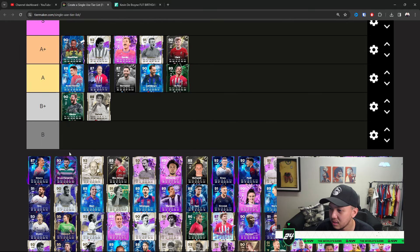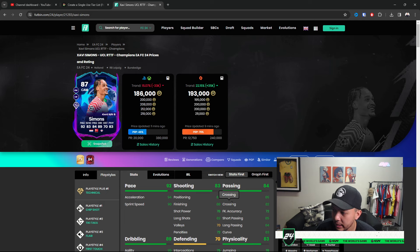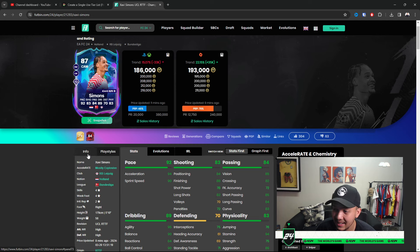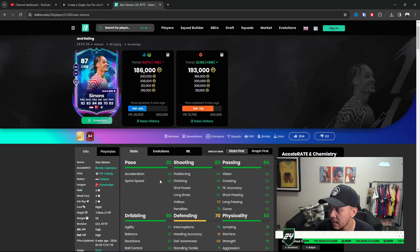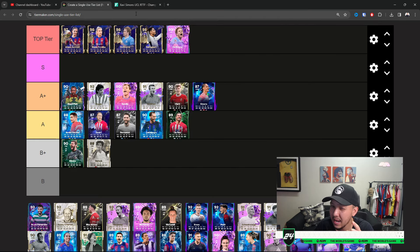De Paul — nothing great, just in that middle realm. The A and below tier consists of cards you don't really strive for; you kind of want to get past those and use cards with longevity. We got Xavi Simons — I actually like him in this game. He's very small and nimble, moves quickly. I like his pace, finishing, and dribbling aspects. Passing is a little bit low, but Technical for holding that R1/RB to transition up the field will be amazing. I'm placing him at A Plus — Xavi Simons is a solid card.